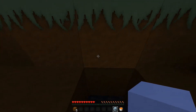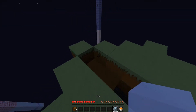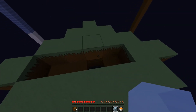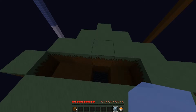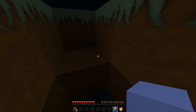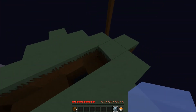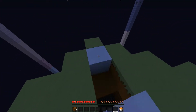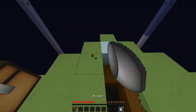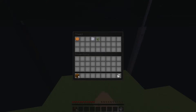And then water goes on the side with... wait, I'm confused. Okay, I'm not confused anymore. So water goes on this side and lava's on the other. Hopefully that does it.